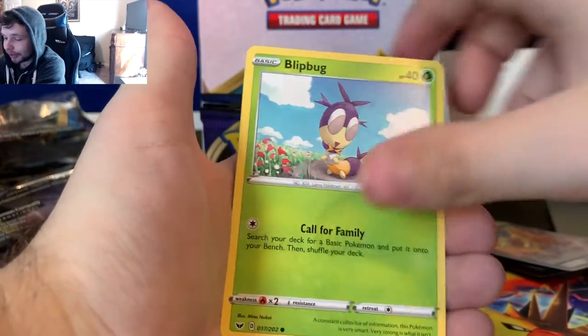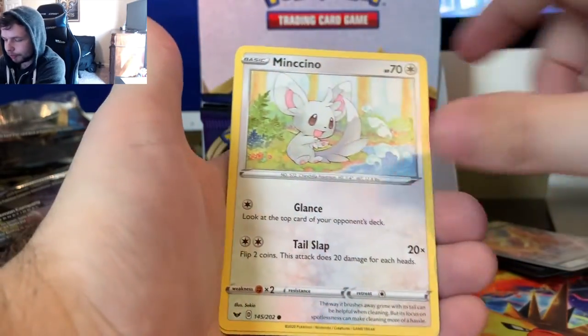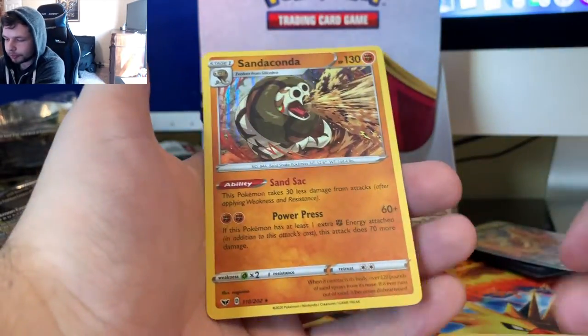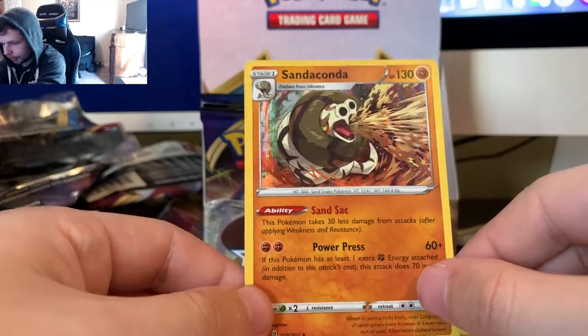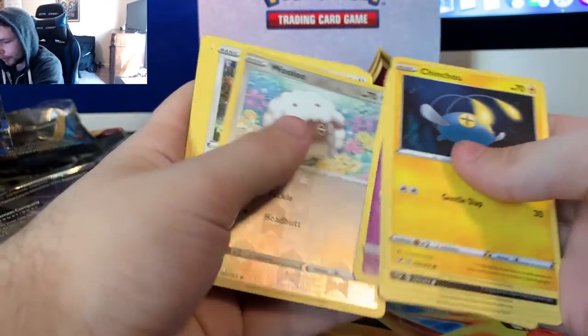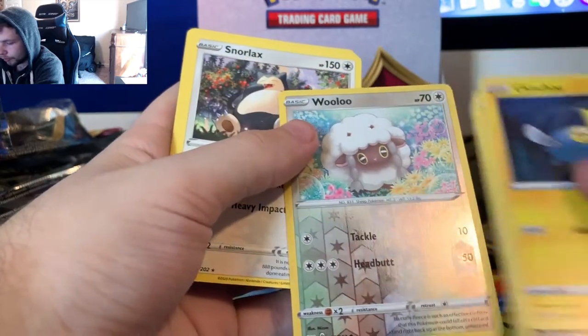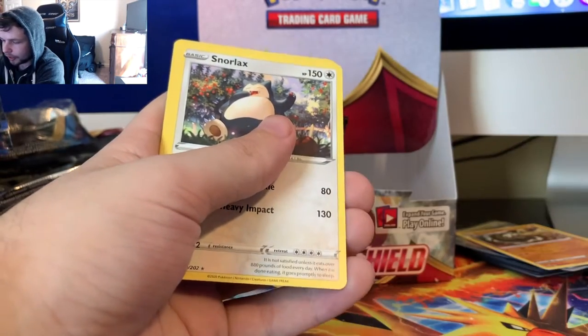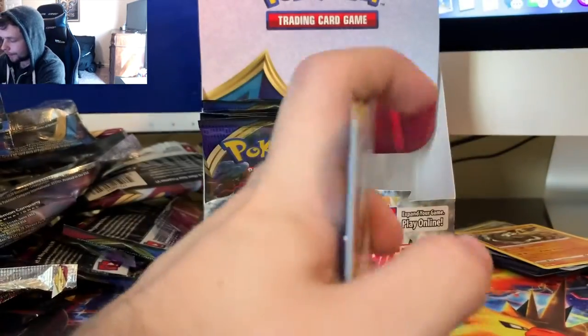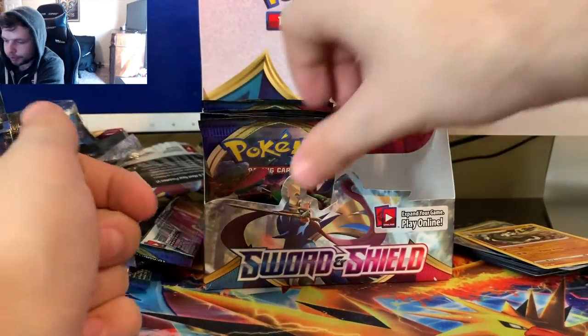Are you guys going out and buying Sword and Shield? Because I hope you are. I went to Walmart yesterday and they didn't have a lot - they had just the blister packs in the back section with the Holo Wooloo in it. I had to get the Holo Wooloo. We got a Holo Sandaconda there. I saw the green card, that means we're not getting anything, so I'm just going to go through this pack really quickly. We got a Reverse Wooloo - I'm going to put that aside because I like Wooloo. Regular Rare Snorlax.